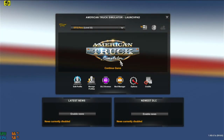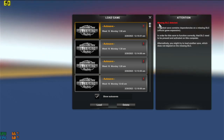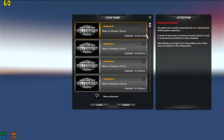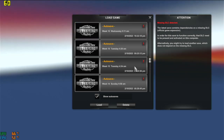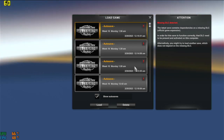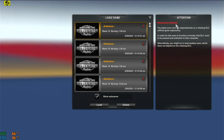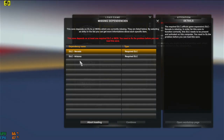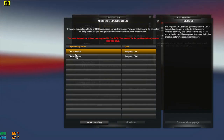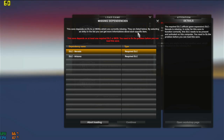Now as you can see here it says 'missing DLC detected.' No matter where I go I can't load any save data because of the missing DLC. If I click Load here, it shows the two DLCs that are missing at the moment.